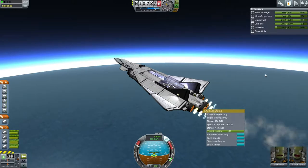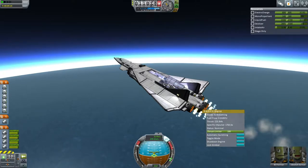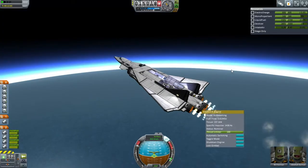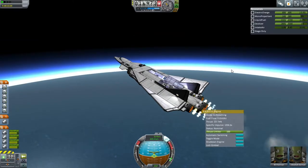I've totally forgotten what the optimal ascent profile for the DRK is. It's been so long since I've taken it up like this. I should have probably watched the videos where I did it the previous time. In those previous ascents, I actually switched modes on a pair of the engines while remaining in jet mode for the other pair. I'm not going to do that this time. We're past 15 kilometers, and at this point I have no idea when it's going to switch from air breathing to closed cycle mode. We will find out.